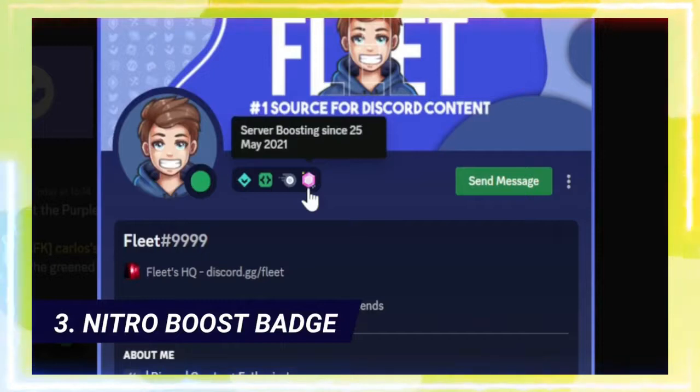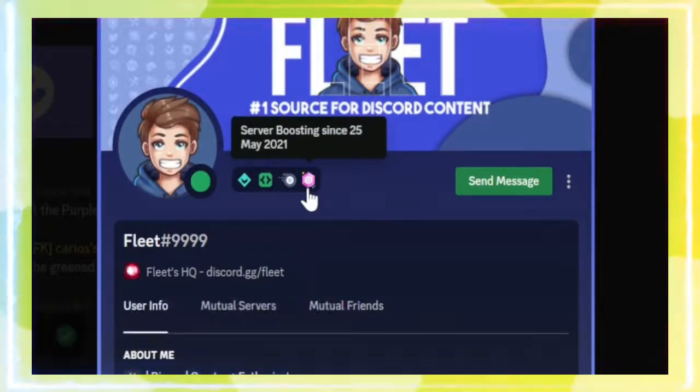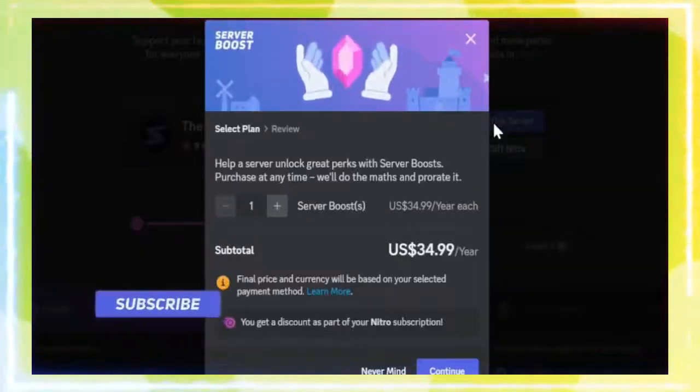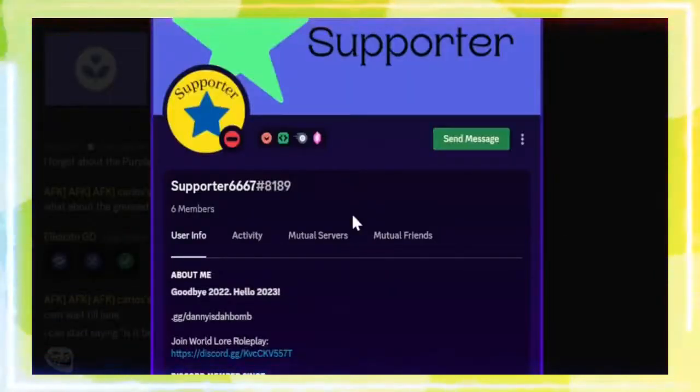The way to get the Discord boost badge is also pretty straightforward, but I'll still show you how to do it. Here in server boost — boost this server for $35 for a single boost. Are you crazy? If you keep boosting the same server for a long time, the boost badge will also evolve.